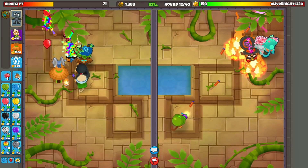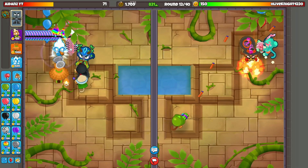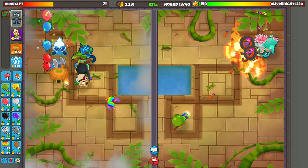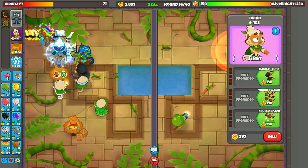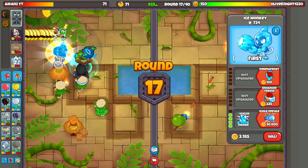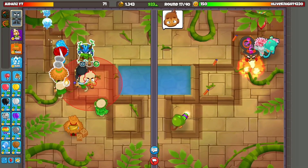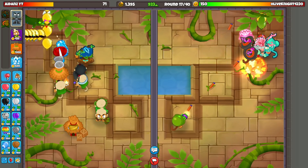We'll get camo detection up — perfect. He's gonna send camo leads, but those aren't gonna do anything. We'll also get up an ice tower. We're totally fine — perfect! Why are you boosting? To defend MOABs, I think. I'll get this guy to Icicles — I think he's pretty good against MOABs, does a decent amount of damage.